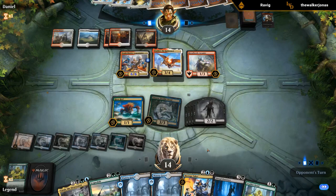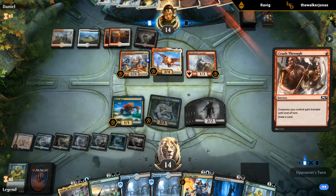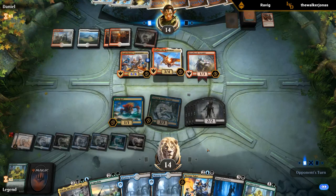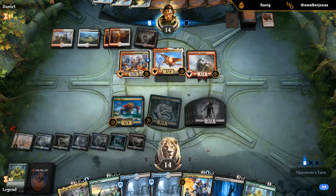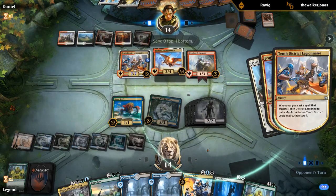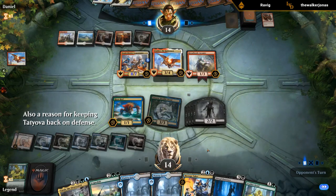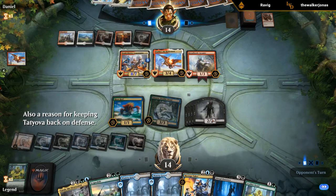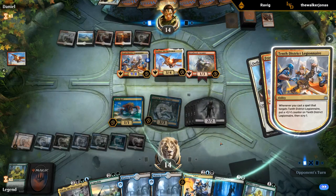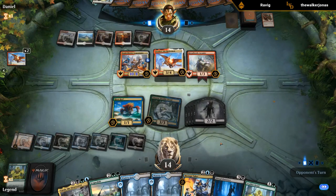We could go Yarok into maybe Hostage Taker, or just Hostage Taker and play whatever we steal next turn — although they might have Gods Willing to mess it up. Important to note we've got some black zombies and a blue-green Risen Reef, so we can still potentially block through Gods Willing giving protection from one of our colors. If we only had zombies on defense then protection from black would prevent us from blocking. With trample though, if they give protection from black on the Legionnaire, we would probably still die.